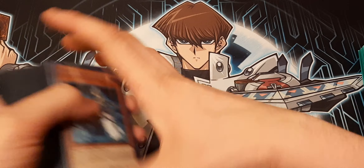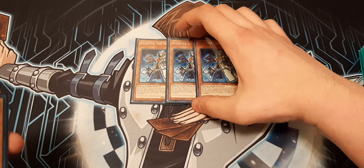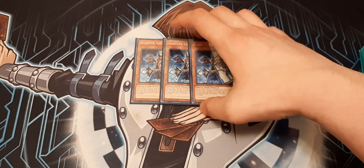Starting off, we do play three Alistair the Invoker. Without it you cannot do any of the Invoke plays. You use it to search out your Invocation and continue from there, because you've got to find your efficient cards as fast as you can.